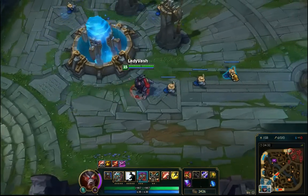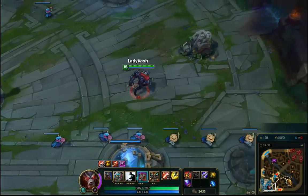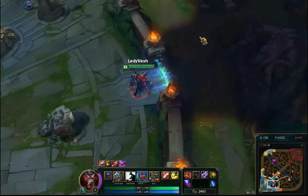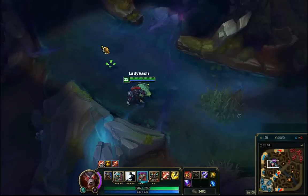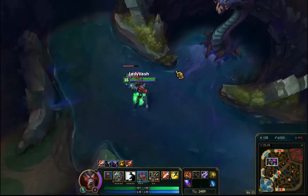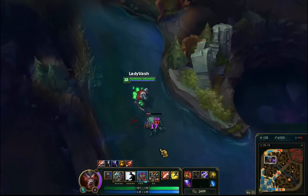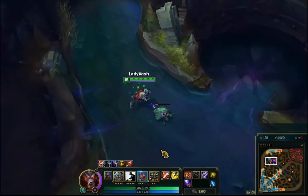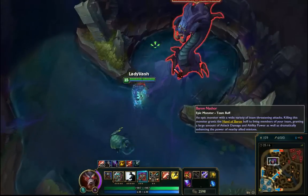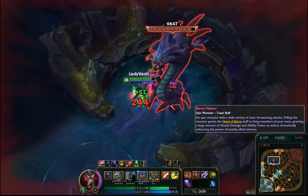Actually let's do dragon instead of Baron. Here you can see the shadow phantom hit hitting twice. He heals quite quickly.